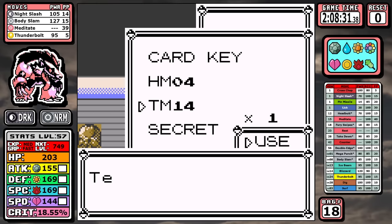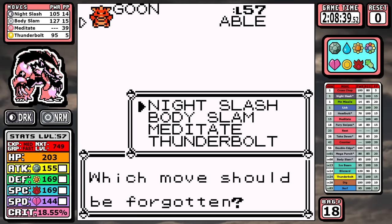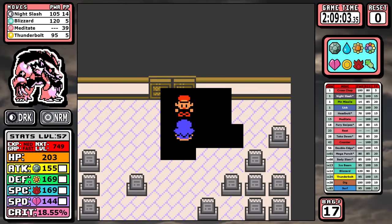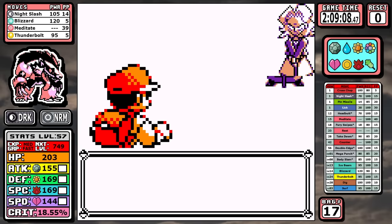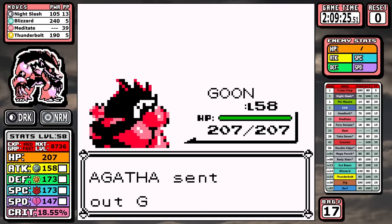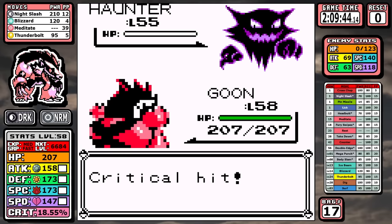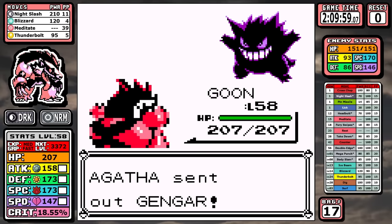Before going to Agatha I'll say she's kind of the Bruno of this run, but I do finally replace Body Slam with Blizzard here. With really good speed and massive super-effective damage on Ghost-type Pokemon, this one goes how you'd think. It's about as clean as a fight can get — the only potential problem is maybe missing a range on the Arbok, but it's a fairly weak Pokemon and it's just not an issue. Very clean: Dark type against Ghost.